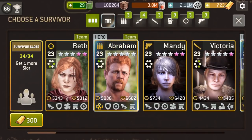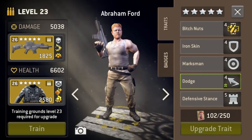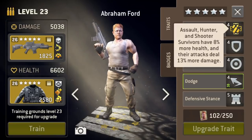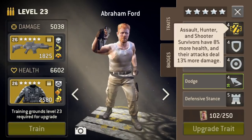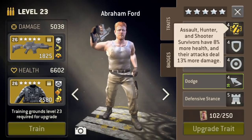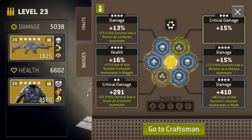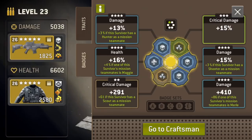I know I'm going to put those guys with Abraham, and Abraham is always going to be the leader because he gets the 'Big Nuts' — all Assault, Hunters, and Shooters have eight percent more health and thirty percent more damage. So I'm going to set his badges up so that he will be good with those types of people. Right over here — a Hunter and a Shooter — so he's covered.